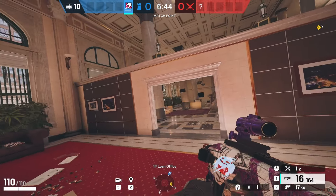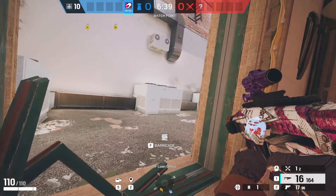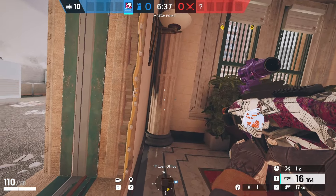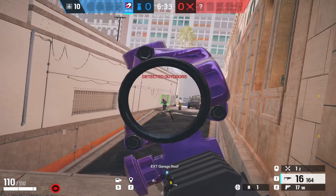The second Bank pick: if they spawn Main Lobby Site, come to Library, open the window, break the glass so you don't make any sound, and just wait for them to shoot the Garage Cam. Then jump out, clear the right side, and get your free kill.